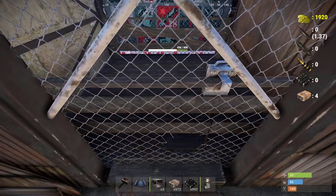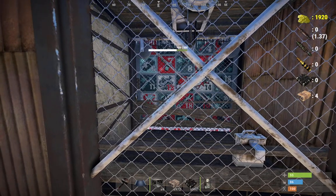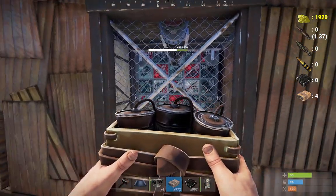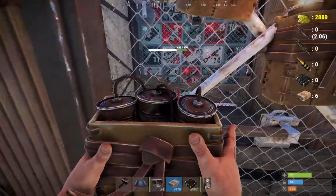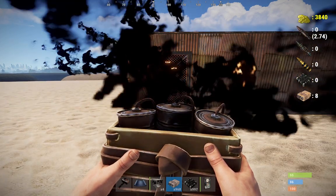It's an elevator, and it doesn't have to be powered, doesn't have to serve any function, but what it does is it prevents entry into the base. Because it is a deployable, you can see that it took a little bit of damage from the satchels, but they're pretty strong. It's going to take at least four more satchels, maybe more, to blow this thing up to get through — just to get into the airlock of the base.